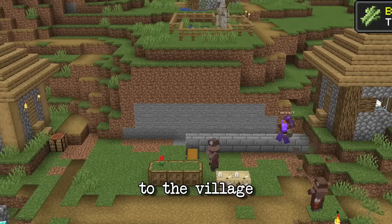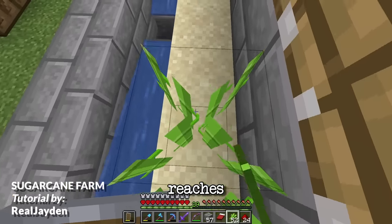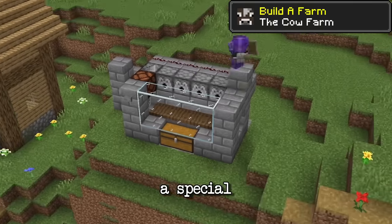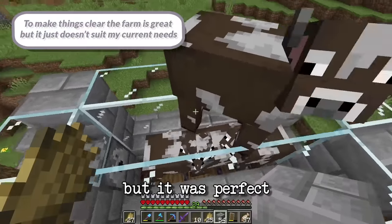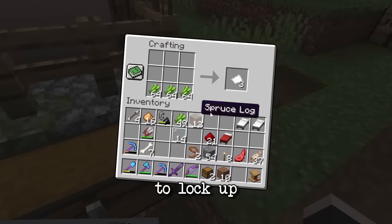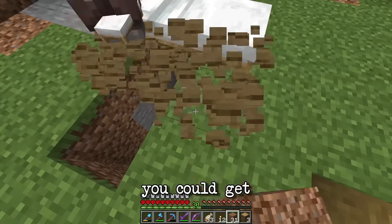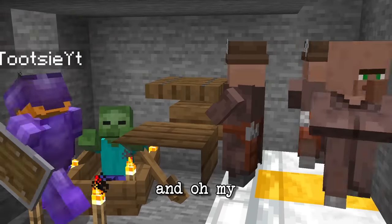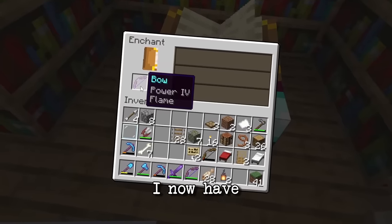After looting all the chests, I went back to the village and started building the sugar cane farm using an observer and some pistons — basically once the first sugar cane reaches three blocks high, all the sugar canes get harvested. I then started working on the cow farm, which had a special lava button but wasn't very effective for getting many cows in, though it was perfect for instantly cooking meat. I also decided to lock up a librarian so he'd be safe from monsters, then started working on the iron farm. It was really practical — you could get villagers in easily by breaking the beds, and you don't need name tags. A boat traps the zombie just fine. I now have a Power 5 on my bow.